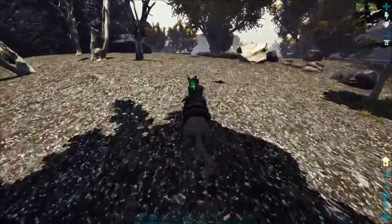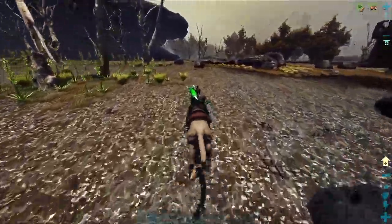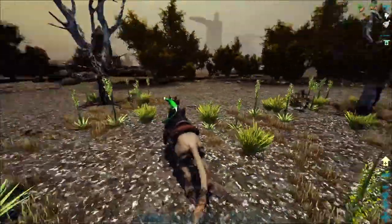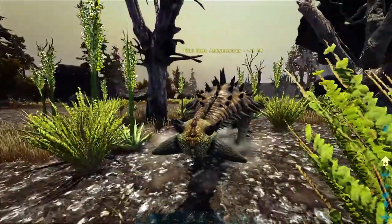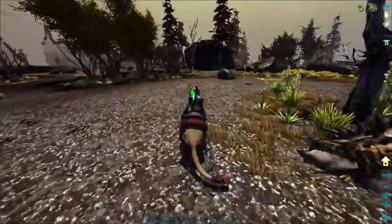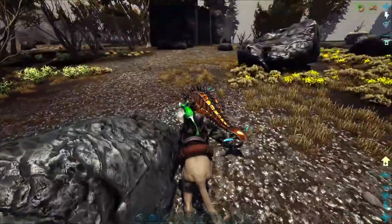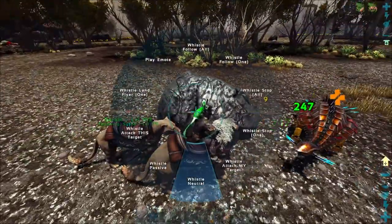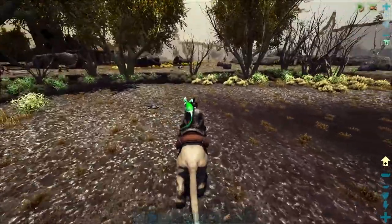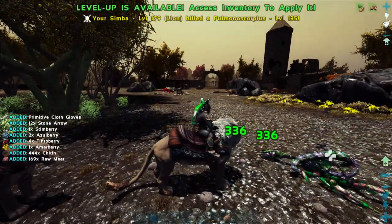Before I saw that jerboa, I was saying I want to get some utility tames. Oh — that's a rock golem! No no no, run away! Don't feel like dying today. We need an anky — there's an 85 anky, let's keep an eye out for a better one. I didn't realize ankys were up here as well. There's a little tek creature too. I need an anky, a dodic, and some wood gatherer — a mammoth or a thorny dragon. We did see some beavers.